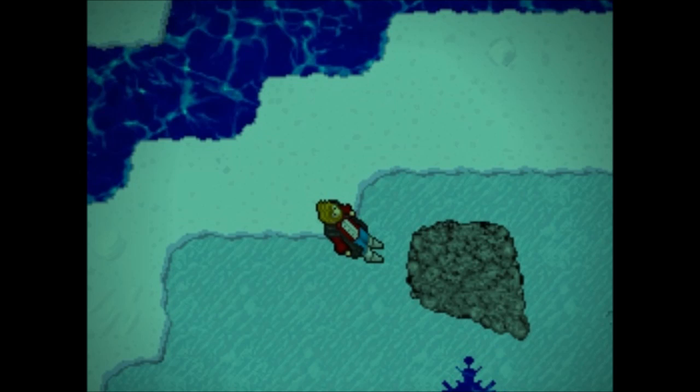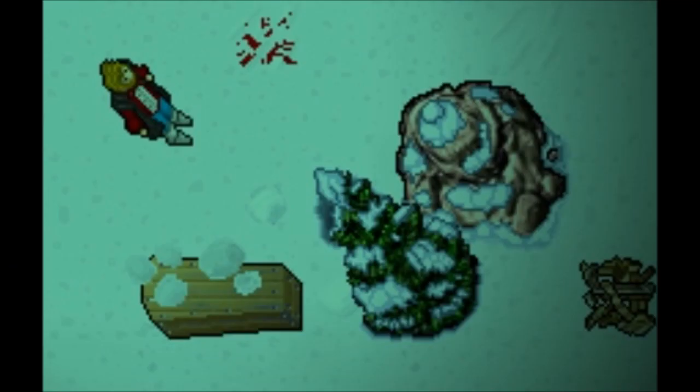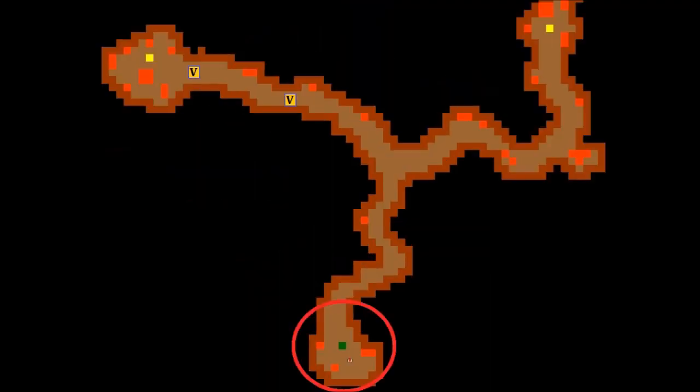After going through the wall, the way is pretty straightforward. Head north, pick the cracked ice hidden under the debris, and follow the underground path. A few more steps to the north-west and the destination is reached. The whole cave is home to 21 vampires: 14 of them on the main floor, 5 in the coffin room, and 2 more in the passage below.